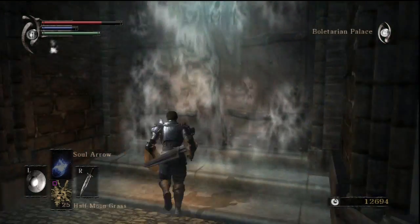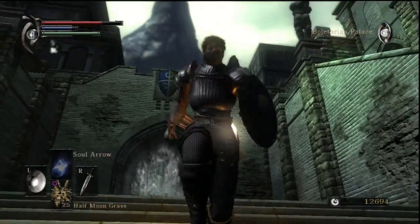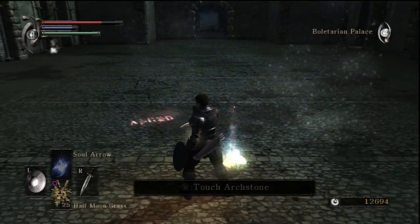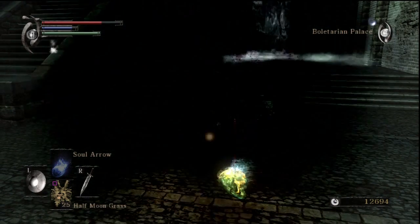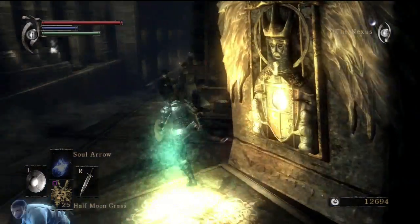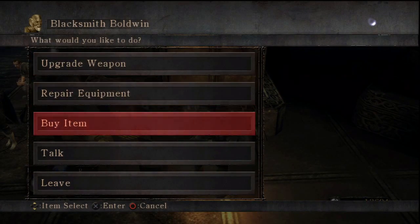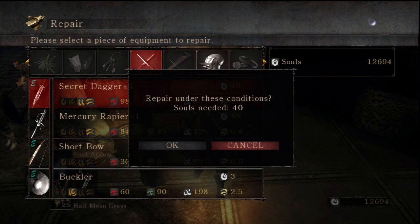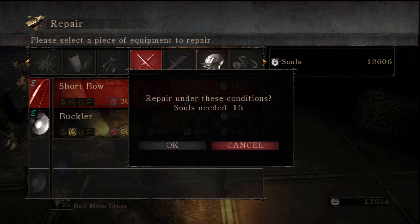Our path is blocked by a fog gate. To get beyond this, the main requirement is you have to clear one of the other worlds completely, and once you do that this path will unlock and allow you further access into Boletaria. For right now we're gonna head back into the Nexus. I forgot to repair my equipment, which I sometimes tend to forget because equipment doesn't automatically repair itself unlike in Dark Souls 2.